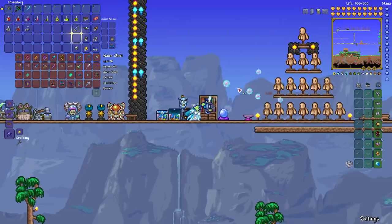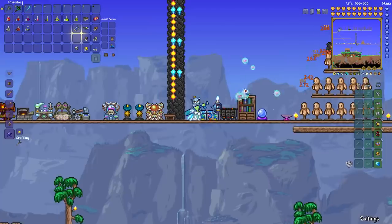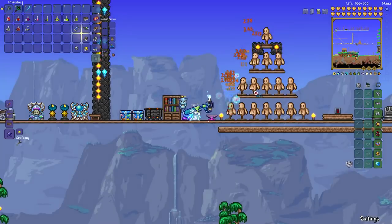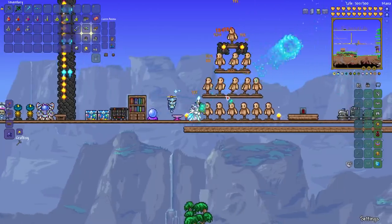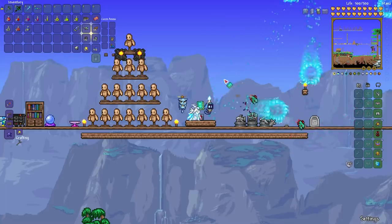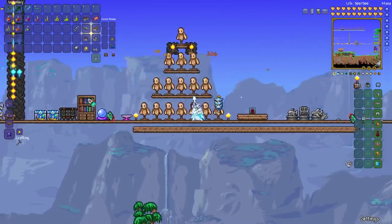The Bubble Gun is basically short range — you can't really hit people with it from long range — but up close, it does massive, massive damage. Very powerful weapon. And then there's the Razor Blade Typhoon, which is one of those legendary weapons. Not only is it very rapid fire, it's also homing. Both are one-in-five chance drops from Duke Fishron.